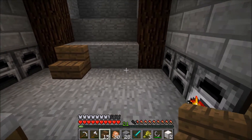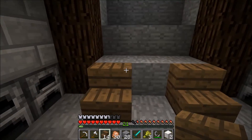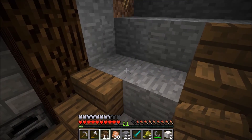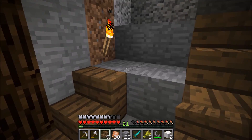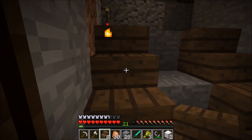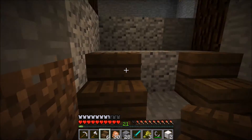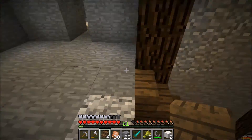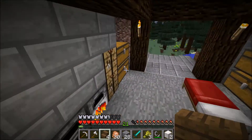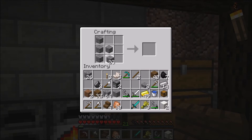I've got a little idea — we could have the spruce wood stairs on either side, and then in the middle we could have stone brick stairs, which I think would look quite nice. Let's find some stone brick stairs and then we will wrap up this video. I think I need one more — there we go, twelve of these. Let's put these in here.